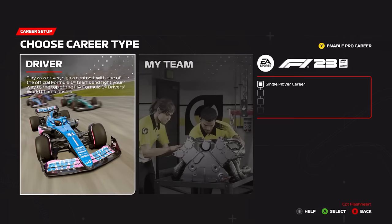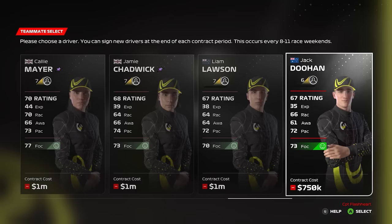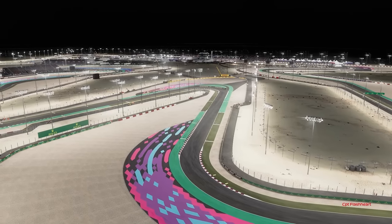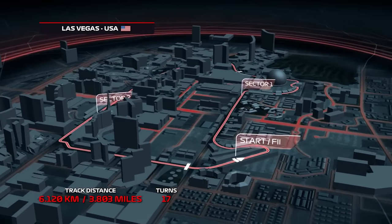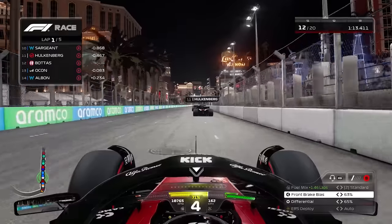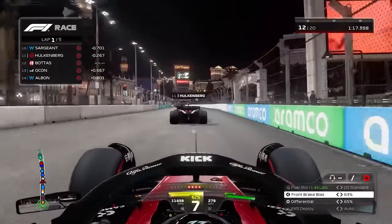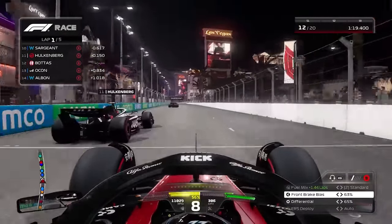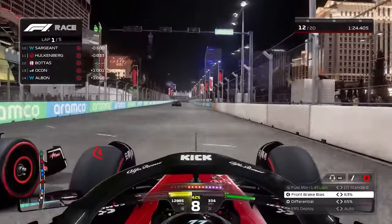If you're in the same boat, the traditional career and My Team modes remain present — just know they're essentially the same as last year, only with some extra tracks, including Lusail and Las Vegas. It's hard to say what kind of race the Vegas strip street course will make for in real life this November, but it's a cracking looking track in F1 23, daubed in a busy neon background and brimming with verticality just beyond the track boundaries. It's extremely eye-catching.